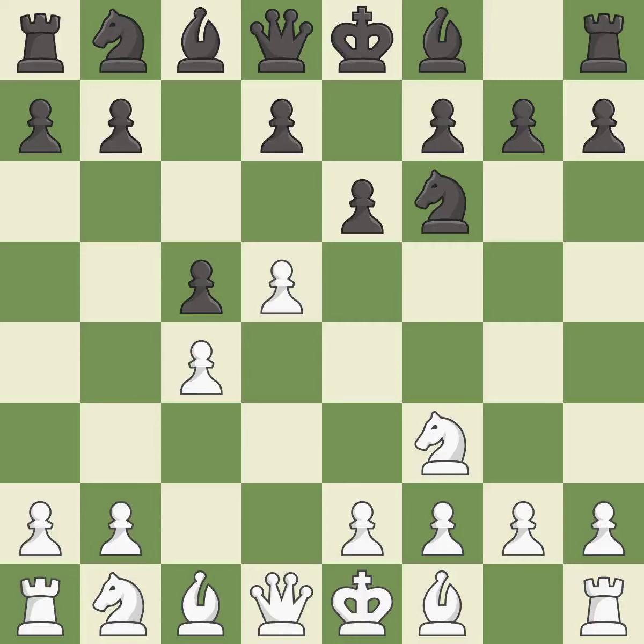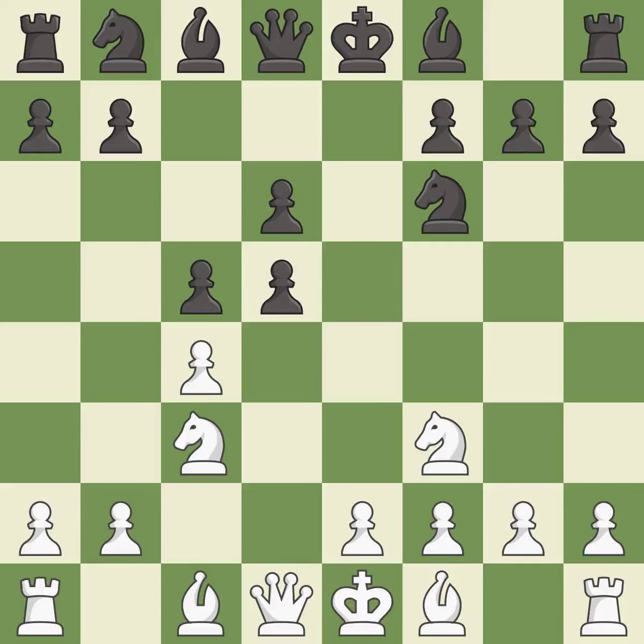d5 takes space in the center and controls the e6 and c6 squares, preparing the bishop for development. This activates a knight by developing it off its starting square. After an equal trade and recapture, g6 prepares to fianchetto the dark-squared bishop to g7 where it will sit on the long diagonal. g3 likewise prepares to fianchetto the light-squared bishop to g2, where it will sit on the long diagonal.